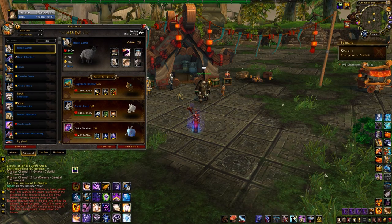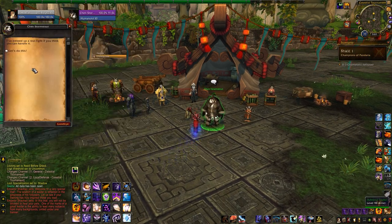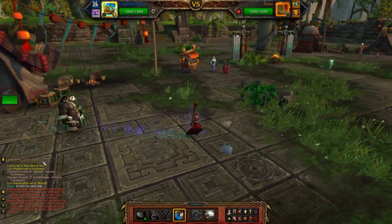Alright, don't forget to bring your Alec plushie along for the ride and have your Cogblade Raptor in your top slot if that is in fact what you're doing. Here we go.